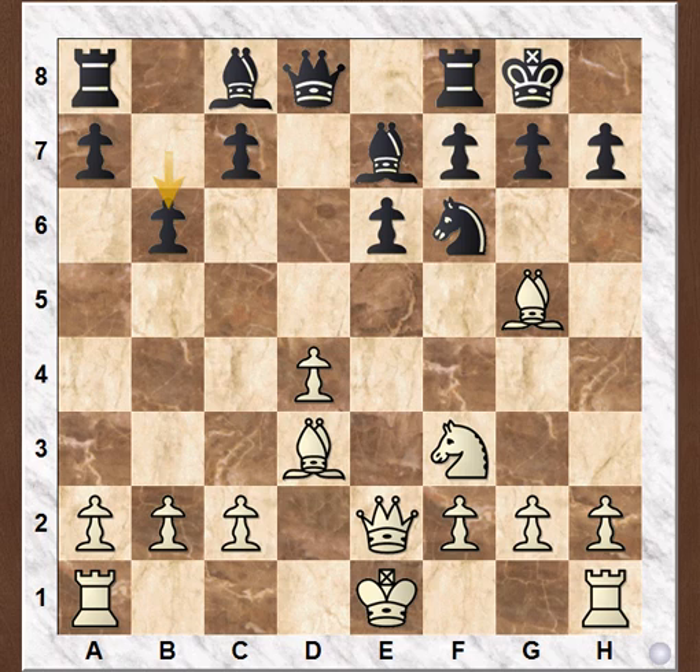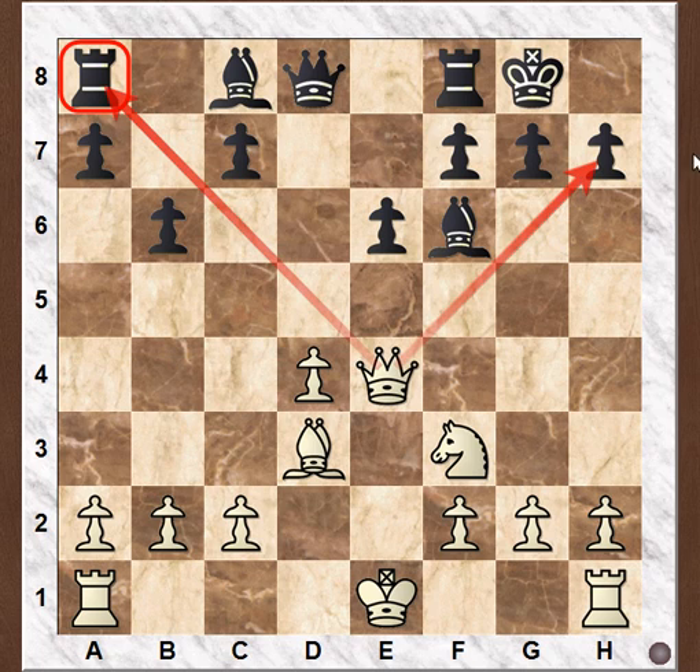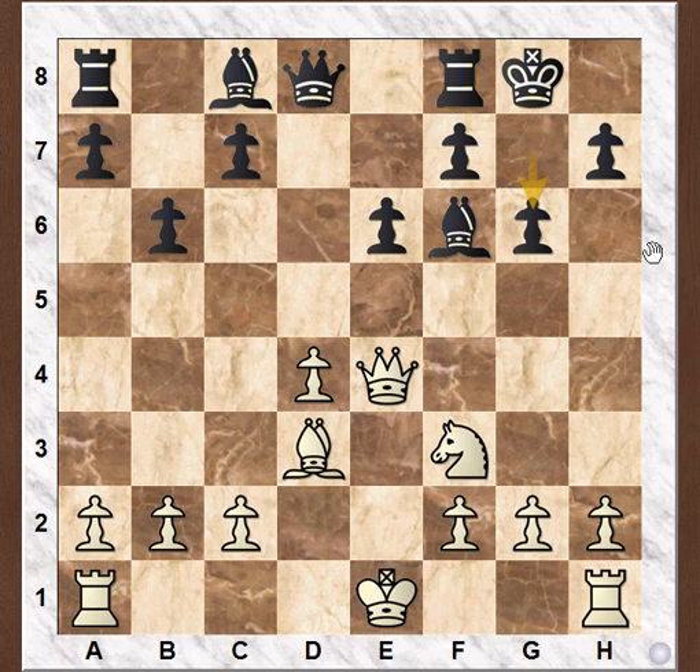We have a destroying-the-defender and double-attack trap here. White goes first for Bishop takes f6. After Bishop takes f6, then Queen e4 — this is a double attack. White is attacking the h7 checkmate plan and also attacking the rook on a8. Black cannot save both. He saves the checkmate by playing g6, and white pockets the rook on move 12.